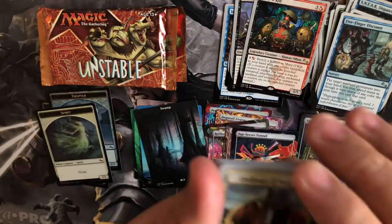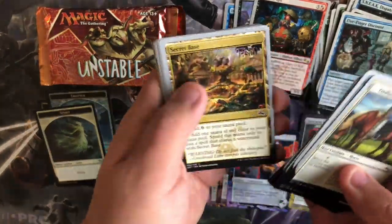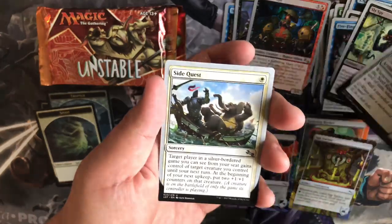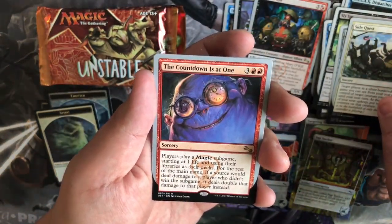So the tokens are pretty evenly distributed. Slice by Steel, Squirrel, Side Quest, and our rare is The Countdown Is At One.